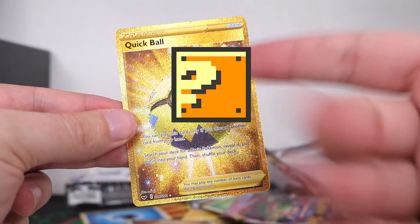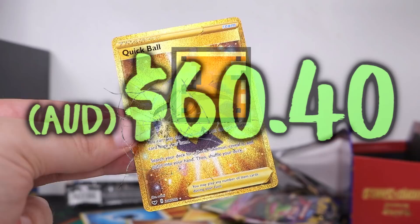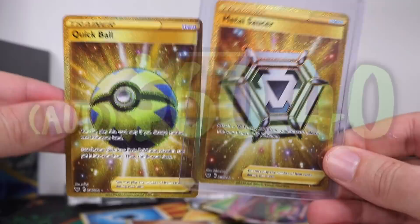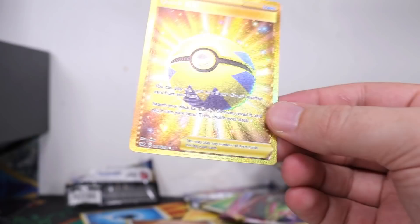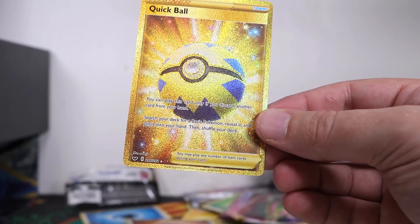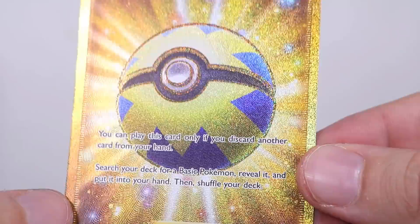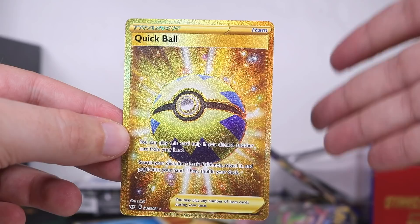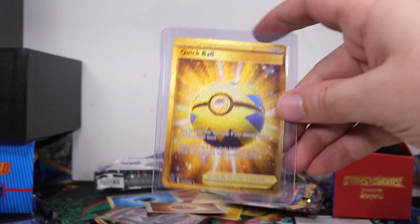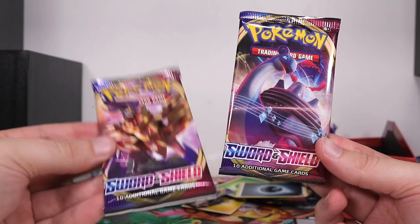This doesn't make sense — this is a very expensive card as well. I don't get it, this shouldn't be possible. I feel like no one's going to believe this is happening authentically. Are these not the two most expensive trainer items you can get in the set? I am in actual shock. I feel like there's some degree to this that people are going to think I planned it — I don't understand this. Are these just going to all go down in price when people realize the Elite Trainer Boxes have been purposely stacked? Am I busting this thing wide open?